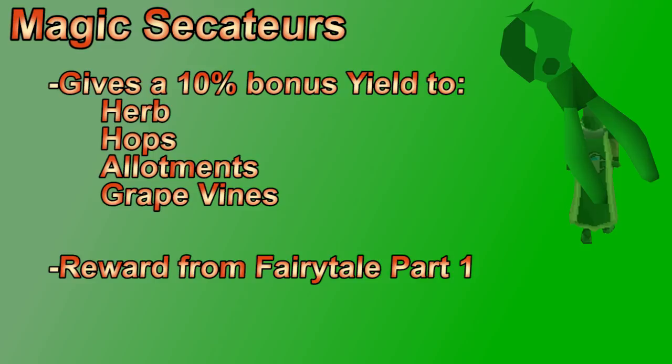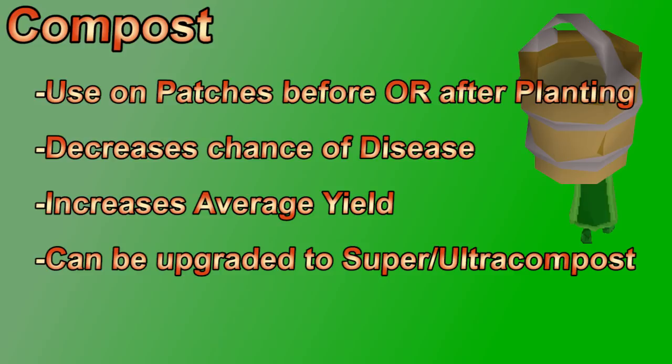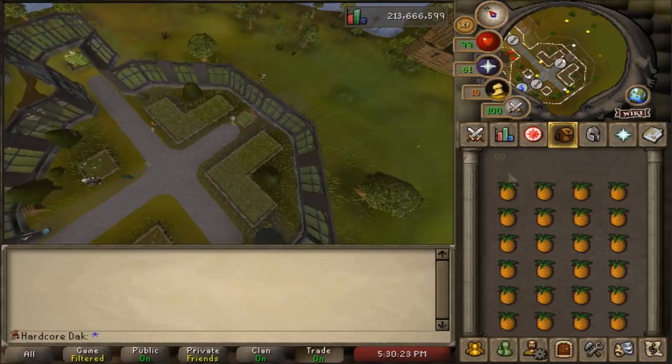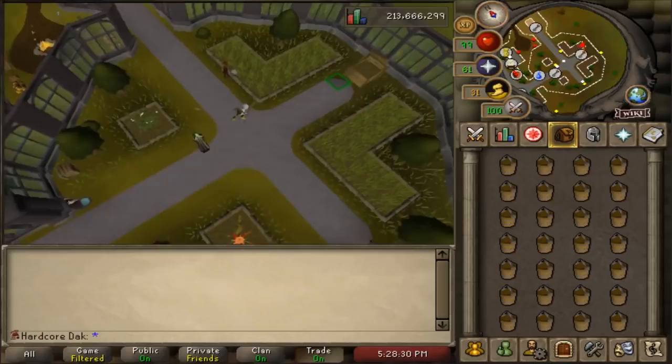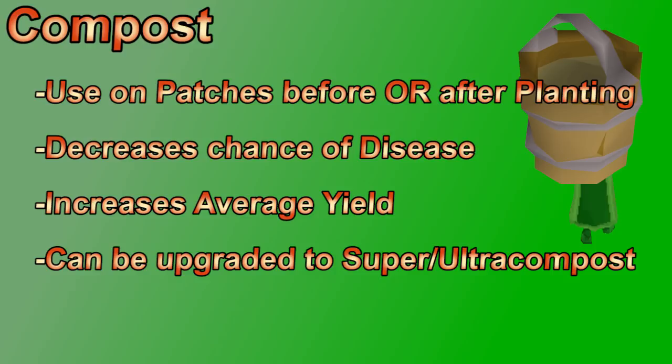Compost can be used on a patch to decrease the likelihood of it getting diseased and dying, and it also increases the yield from herbs, hops, and allotment patches. Compost is made by putting plants and weeds into a compost bin and letting them rot, then collecting with a bucket. Higher level plants make super compost, and you can use volcanic ash on super compost to make ultra compost, giving a 9 out of 10 chance for plants to grow. Pineapples are a cheap way to make super compost, but if you're not an ironman, just buy some.